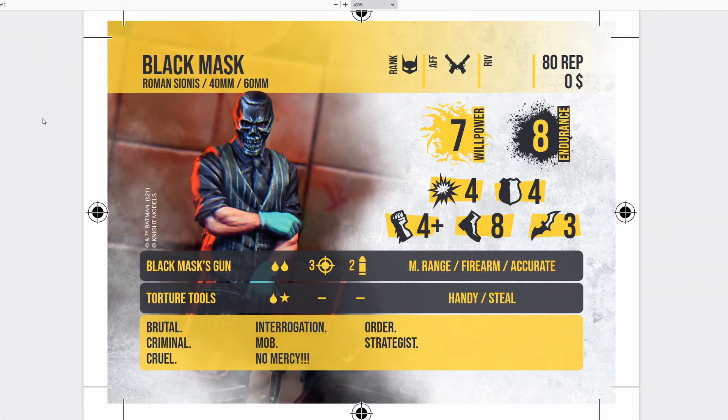Looking at his unit card: Black Mask, Roman Sionis, can go on a 40mm or 60mm base, with the rank of Leader and affiliation Organized Crime. He's at 80 rep, which is a little bit cheaper than I anticipated — I thought he was going to be around 101 rep, just like Two-Face. He has 7 willpower, 8 endurance — pretty good stats for 80 reputation. He comes with 4 attack and 4 defense, which is pretty standard. He has a 4-plus strength die, 8-inch movement, and 3 special.